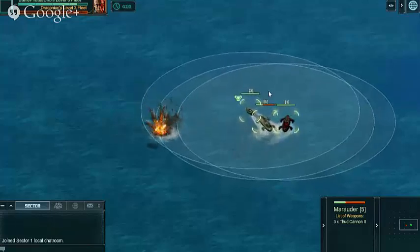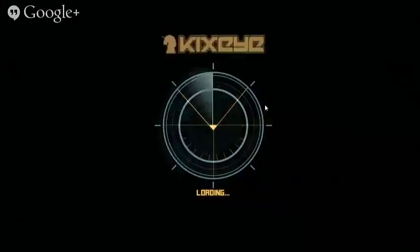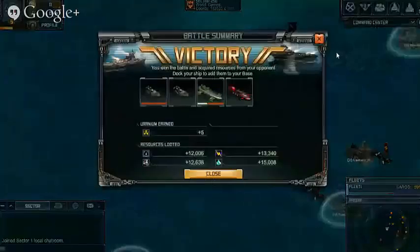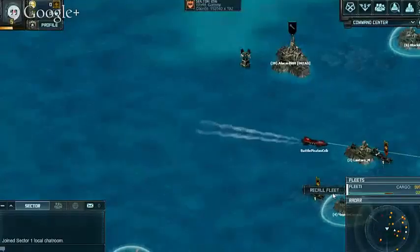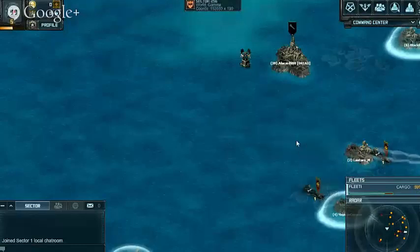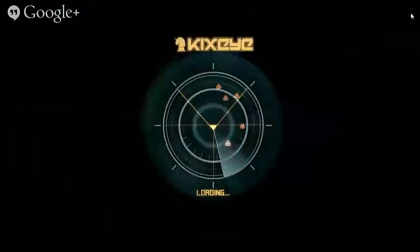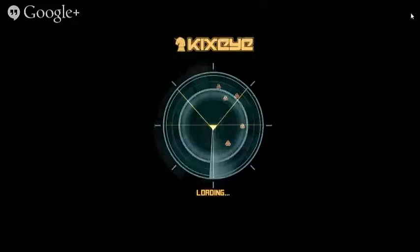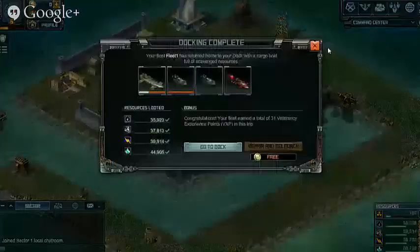We've killed three cargoes now — that's going to fill us up about 60%. We'll send them back and get some stuff done. Tyler also took some damage — as defined by the group as the noob, he nearly lost half his fleet in a level 3 cargo.